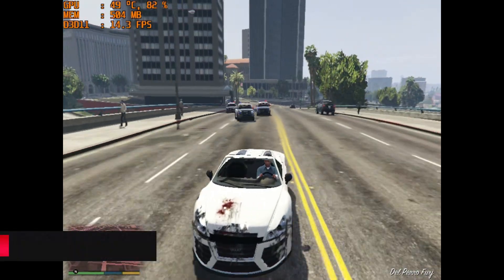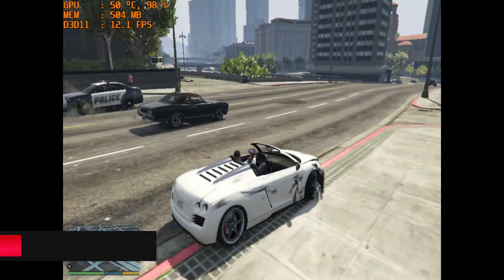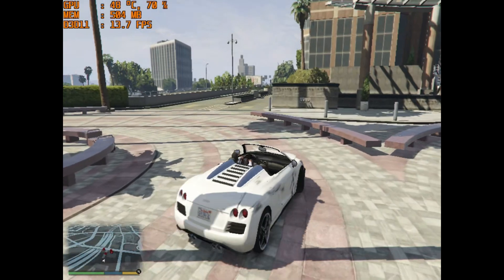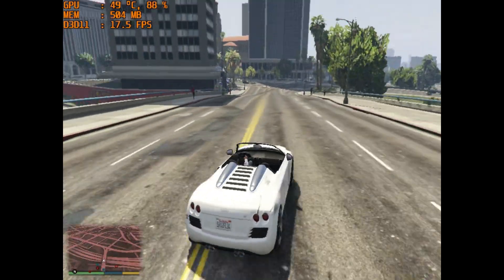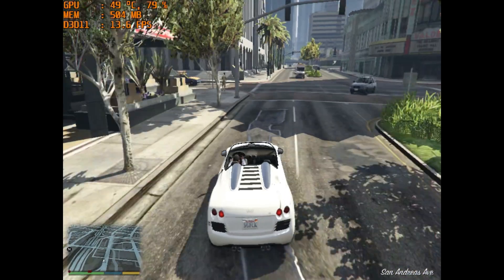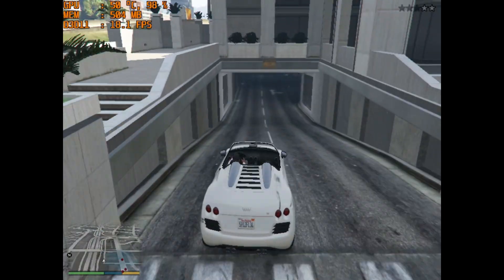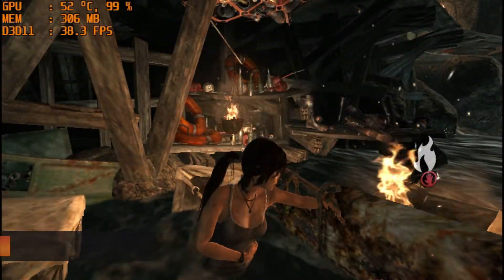Here we have the staple of every GPU test: Grand Theft Auto 5. GTA 5 was a beautiful slideshow of a game on this card. Everything set to the absolute lowest at 480p gave us nice black bars on the side of the screen. Average FPS was around 10 to 15 at most, and that's the same whether recording or not — it's horrible. There was also a horrible input lag problem making car controls even worse. Obviously it gets the red mark, but it's still a funny test.